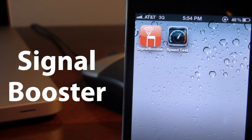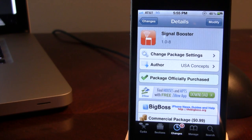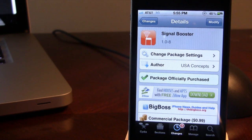So guys, this is Signal Booster, and it allows you to boost a weak signal with one touch on your iPhone. You can pick this utility up in Cydia via the Big Boss Repo, and it will cost you 99 cents. Signal Booster allows you to boost a weak signal by resetting all your data connection as your iPhone tries to find a stronger tower, increasing your data and your voice connection.